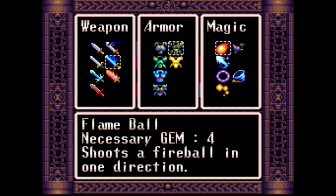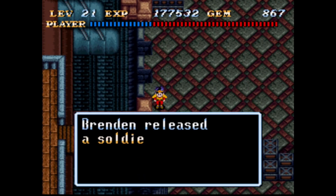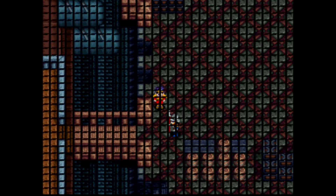I'll go ahead and re-equip the stronger magic. I could have tried the tornado or something. Released a soldier in an area I haven't even seen yet: 'Please save Dr. Leo — he must be in the prison of the left tower.'